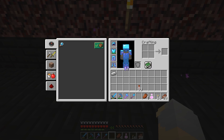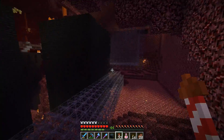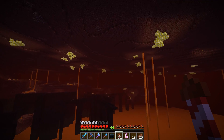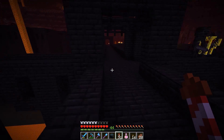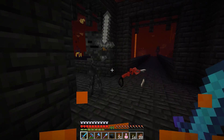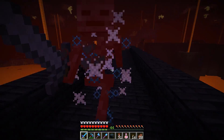We do have our elytra on, we've got our rockets. Let's just kind of fly off this way — right over here, there's a pretty decent spot for this farm, I think. This is a pretty good location. It's gonna take some doing; I'm gonna have quite a fair amount of work to do, but I think we'll be able to make this work.